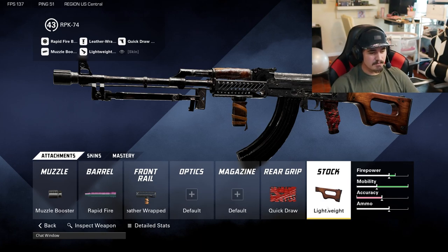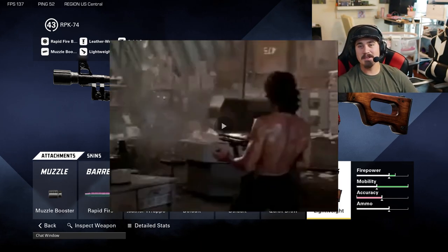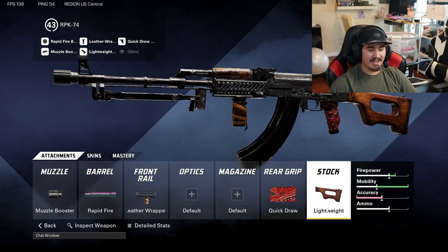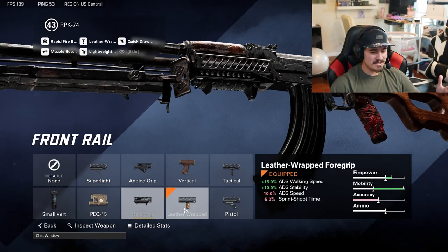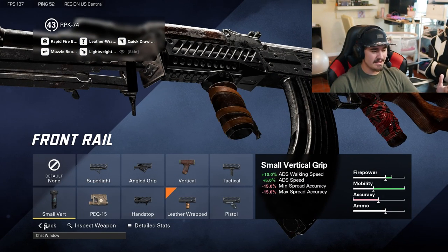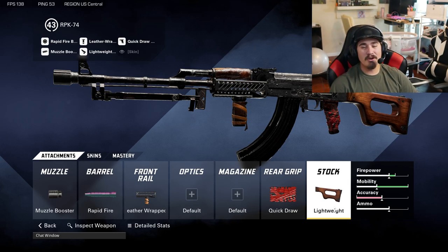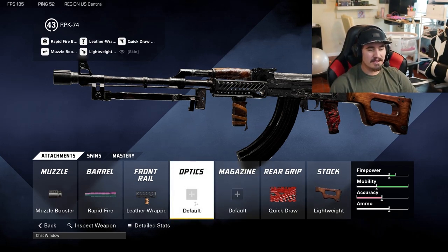We're running a lightweight stock to get that ADS movement speed. Overall it's not the best gun in the game, but it is a fun gun to use — it reminds me of Rambo on that 50 cal, just shooting at guys. You ain't going anywhere unless you have the leather wrap and lightweight stock to at least get some strafing speed.